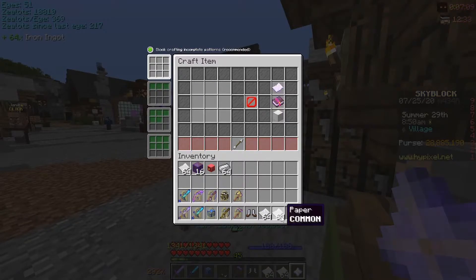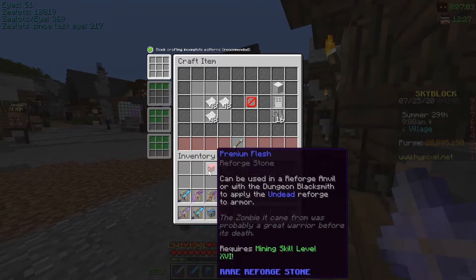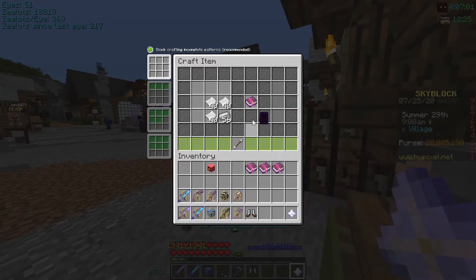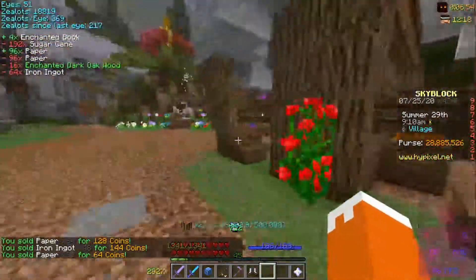We actually might need more paper, but that should be fine. So make your Growth 4 books. Make your Protection 4 books. You have extra materials that you don't really need — sell those.